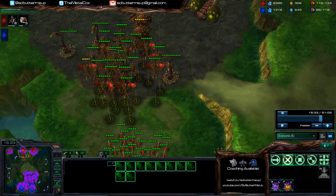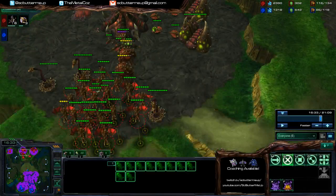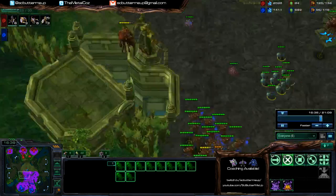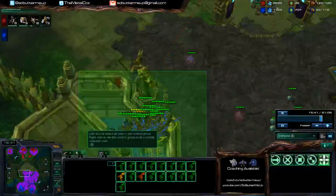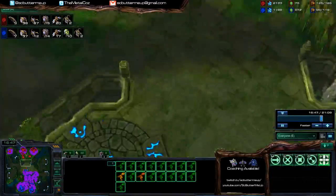Right now you've got a massive ground advantage. So use the mutalisk list you've got to help the ground advantage rather than try and take the air advantage. Does that make sense? Yeah. Okay, so we'll hit play again. In three, two, one, go! And just see where this goes.